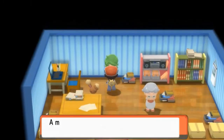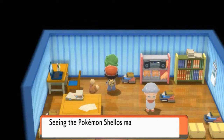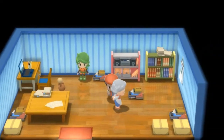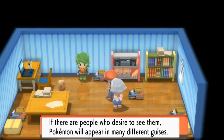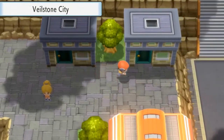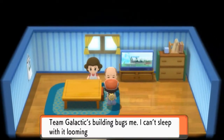We're going to be finding a bunch of stuff right here. Let's talk to this lady: 'A myth says that Mount Cornette parted Sinnoh into halves. Seeing the Pokemon Shellos makes me think that the myth is real, mainly because it has two variants. If there are people who desire to see them, the Pokemon will appear in many guises.' Alrighty. So let's move on — we're going to be going into every house, we're going to be finding everything, and we're just going to do things our way.